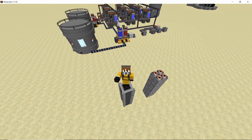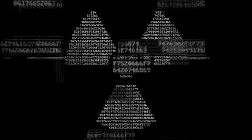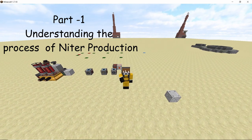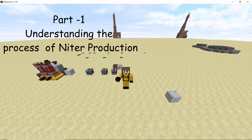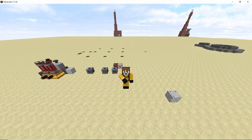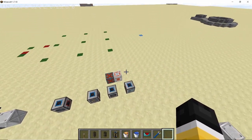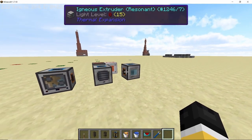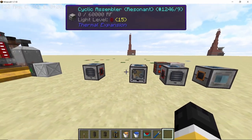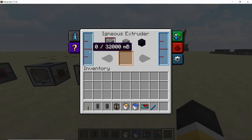Before setting up the machines with their augments and pipes, let's take a look at how this entire setup is going to work so you can edit it according to your own needs. In this setup we are going to use four basic machines: the igneous extruder, the pulverizer, a cyclic assembler, and then another pulverizer.